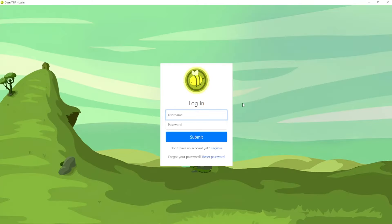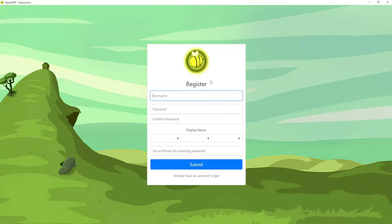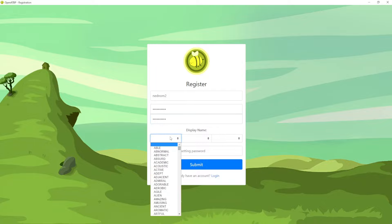From the login screen we will actually create an account, so we will select 'Register'. The registration is fairly simple — just write your name here, you have to set a password and confirm the password. This is very important: this is going to be your display name, the name that actually pops up and that people will see.